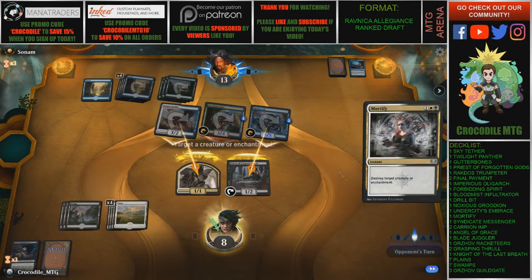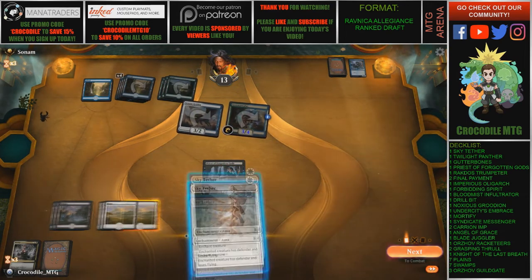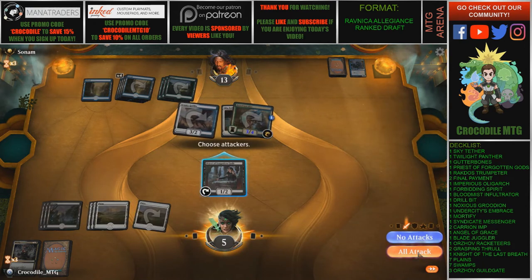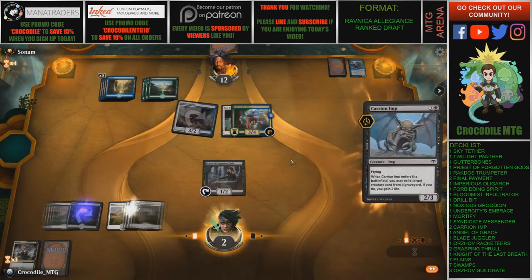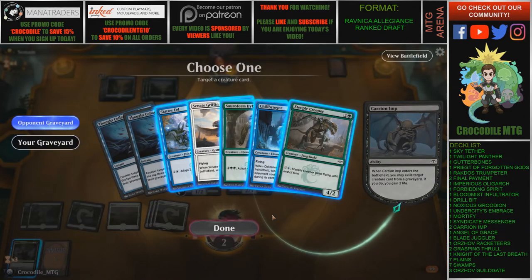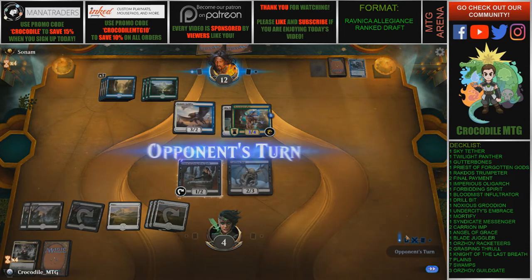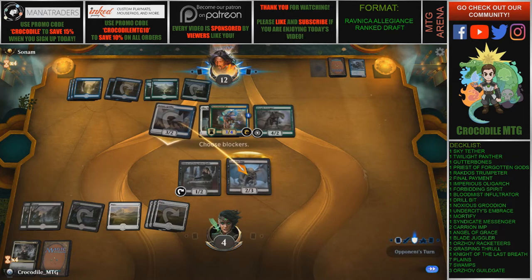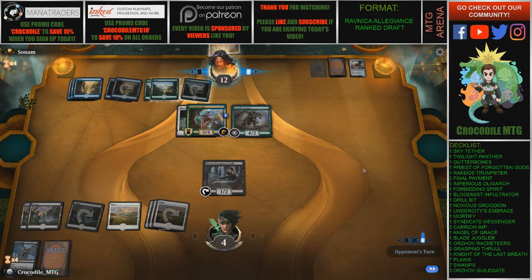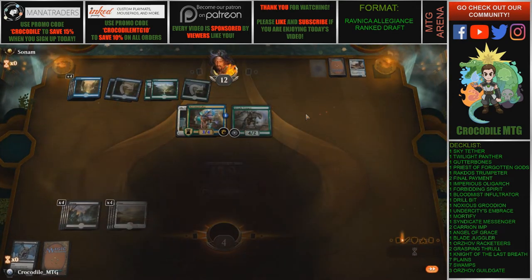What do we Mortify here? I want to save the Priest, I think. Oh no — we saved ourselves another turn. Let's see if we can get through this. We're top-decking here, ladies and gents. Oh my goodness — we pulled the Carrion! Our opponent is going to lose Chillbringer and we gain two life. We're stabilizing! That's a good card from our opponent though. I'm going to block. Let's top-deck another good card. Oh no — we're going to die.